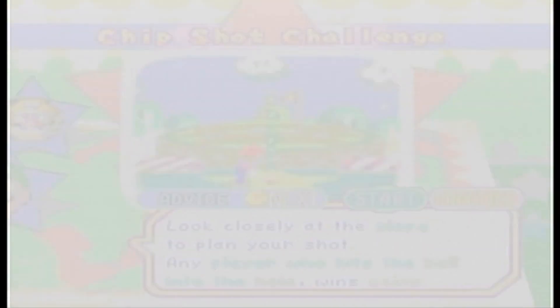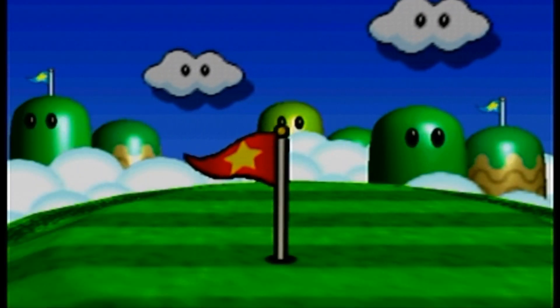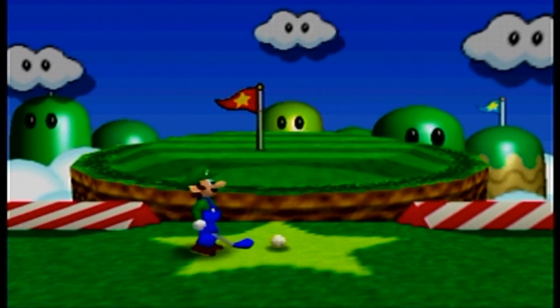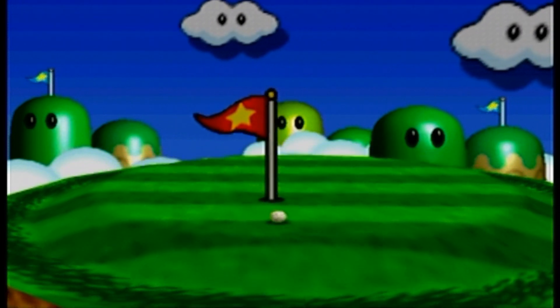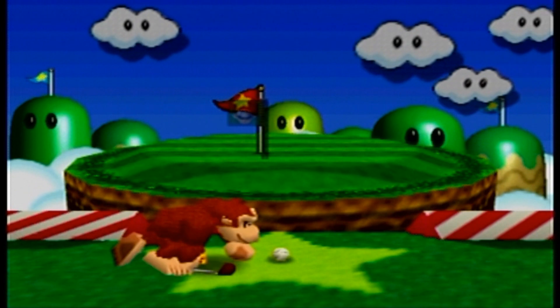So yeah, it's basically whoever gets the closest, if not in the hole. And if you get in the hole, basically all the players that make it in the hole will get coins. Going second or third is honestly good for this game, because you can kind of see how your opponent does.